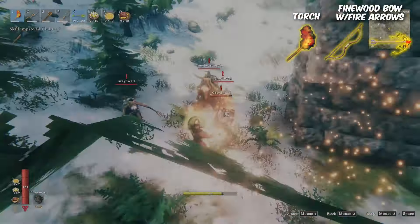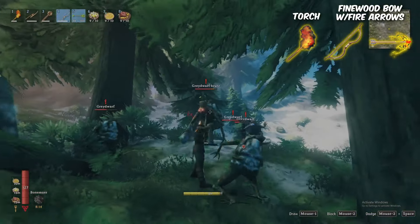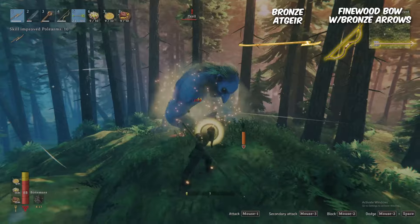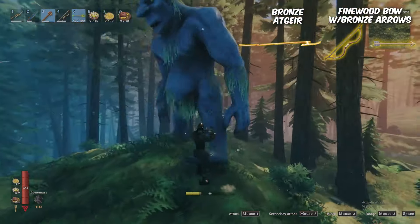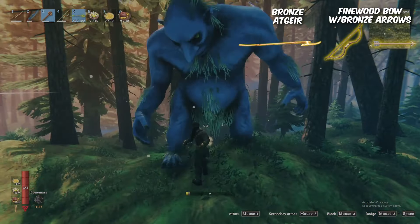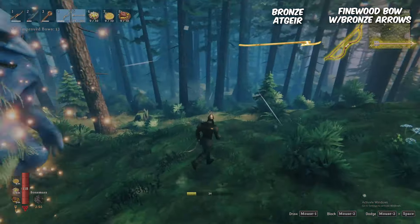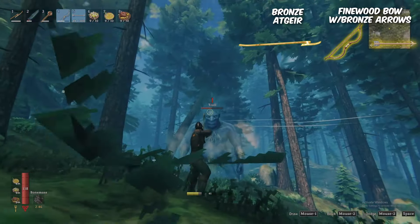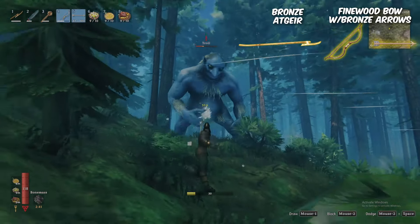The black forest's greydwarf, brute, and shaman all share the same set of resistances, being very weak to fire, resistant to poison, and immune to spirit. The troll, on the contrary, as we already know, is weak to pierce and resistant to blunt, but is also immune to spirit. Plus, as alluded to previously, the troll is one of only three creatures in the game with a weak spot. The troll is more susceptible to damage to its head with a whole new set of strengths and weaknesses. Their heads have a tenacity of zero, making them very weak to pierce, and flat neutral to blunt compared to resistant in their bodies. Stay tuned for my reveal of the other two creatures who have weak points.